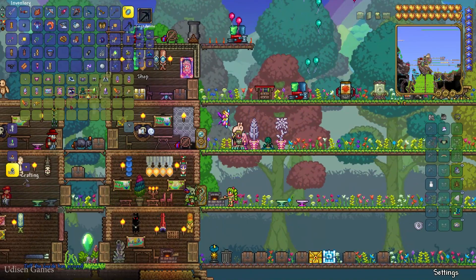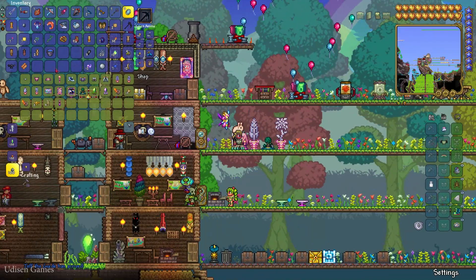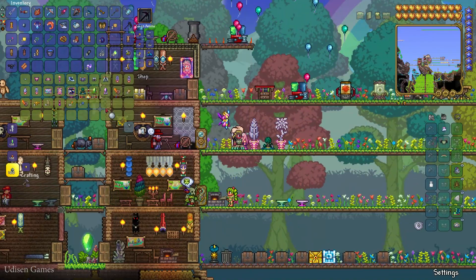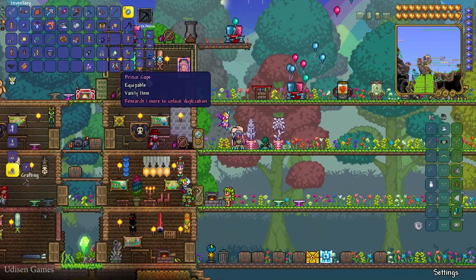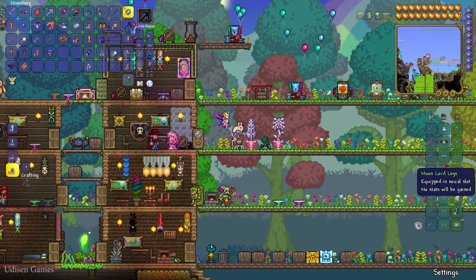She also sells different banners. Oh, a Princess Cape! Why can't I research it to unlock for duplication? Okay, the Princess Cape is perfect for my outfit.